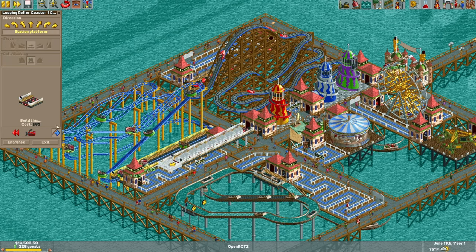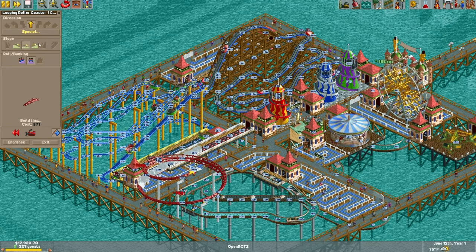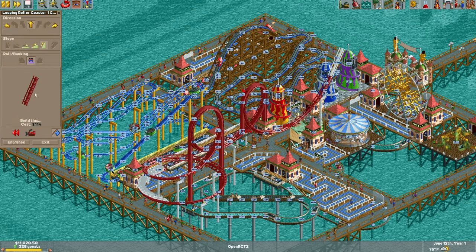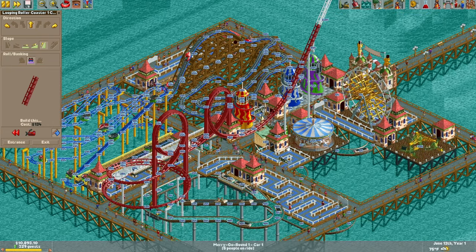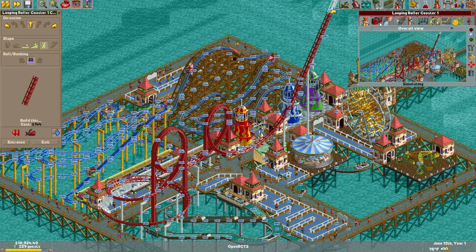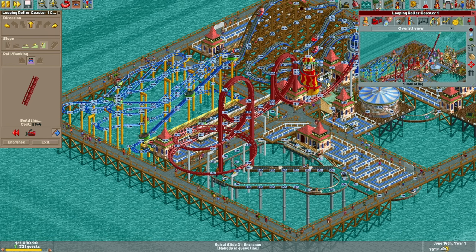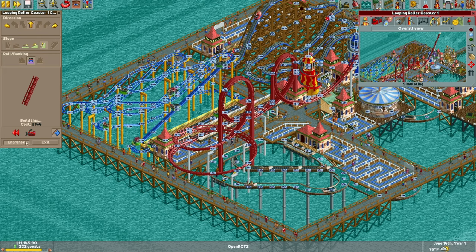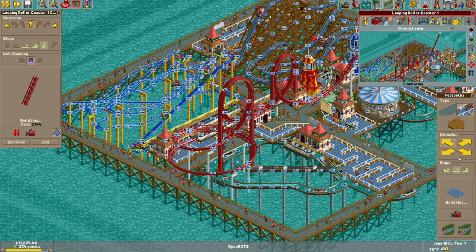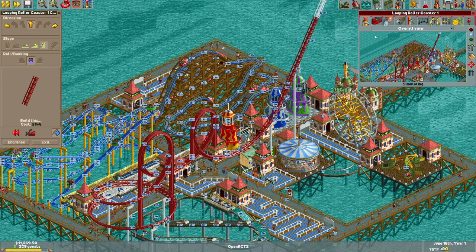How long of a train is that? Maximum length — get the most riders on this thing as possible. Look how unnecessarily big I made this. It doesn't look too bad actually — it doesn't really look like it's imposing itself on the rest of the structures in the park. So let's go powered launch without passing the station, so we don't fly out the back and kill somebody. Let's try a launch speed of 47 miles per hour. Entrance there, exit there. I should probably have been testing this to see if it will stall at the top of the loop.